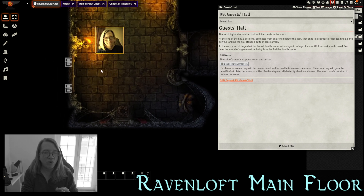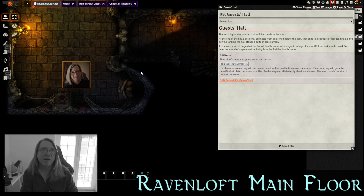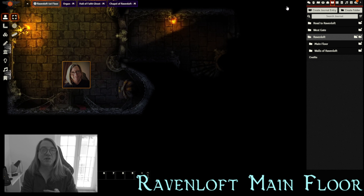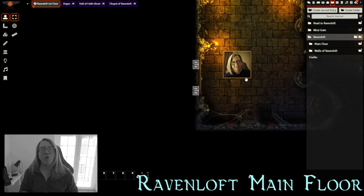As Raiden leads the players down the hallway, the torchlight vaults the halls extending to the south. At the end of the hallway, a cold chill emanates from a spiral staircase to the east. Flanking the wall at the south end is a suit of black armor, and as you approach the doors you begin to hear the sound of a melancholy melody played on an organ. If players inspect the armor, it is ornate dark black armor — Plate +1 — however it is cursed. Donning it means it cannot be removed, and the wearer suffers disadvantage on all Dexterity saves and checks. The only way to remove it is via Remove Curse.